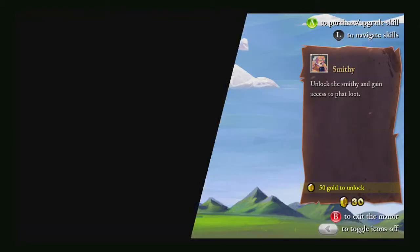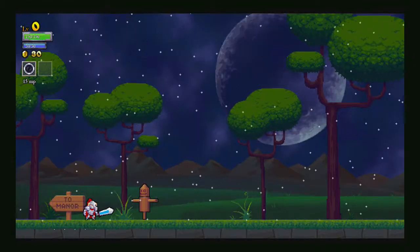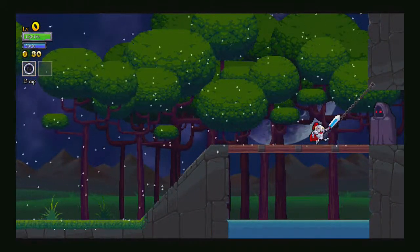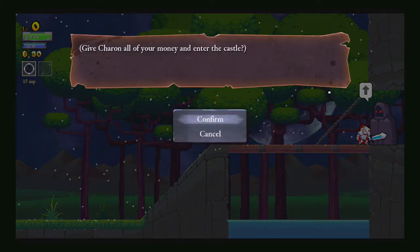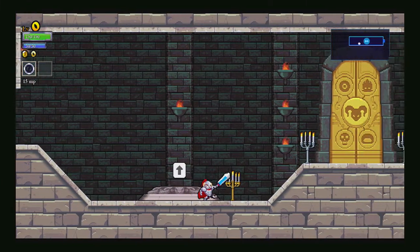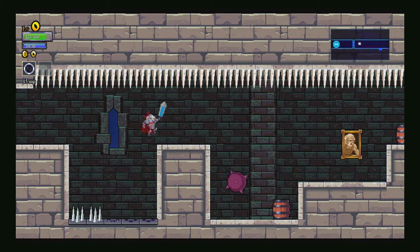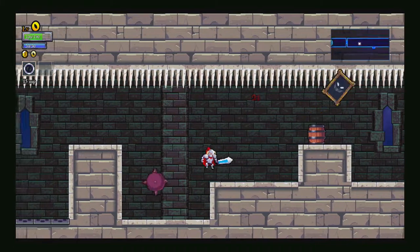What is the bad boy baby barbarian. We don't have enough money to get our blacksmith yet, but let us enter the manor. Look at us, we're so tiny! One must pay the toll. Give Charon all of your money and enter the castle. I have no choice on this. Another feature I had actually forgotten about — to enter the castle, that cloaked fellow right there, we have to give him all the money we accumulate. It's kind of like we're starting the game every time you die. A little bit Dark Souls 2-y, if you ask me.